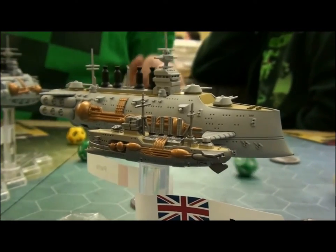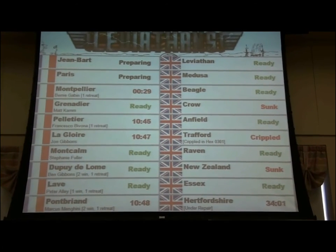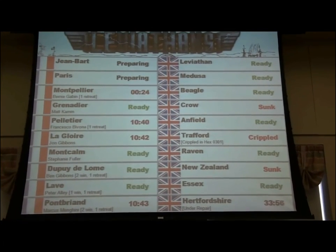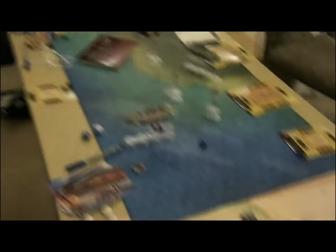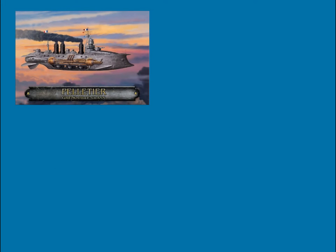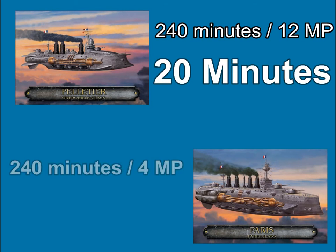About five hours into the game, the status screen started to look like this. One thing you might notice is a clock running down next to particular ships. Ships on the strategic map in this game have a real-time cooldown. The goal of this system was to give players the opportunity to get up from the table, walk around a little, maybe play a few other short games before returning to Leviathans. The formula was pretty simple: 240 minutes divided by the ship's MP. If you're tiny and fast, like Peltier with 12 movement points, you get a move every 20 minutes. If you're a great lumbering beast like Paris, however, you move about every hour.